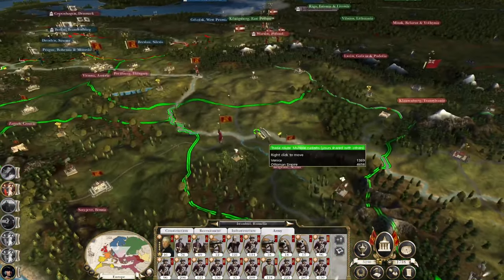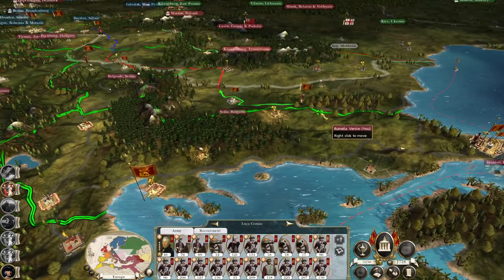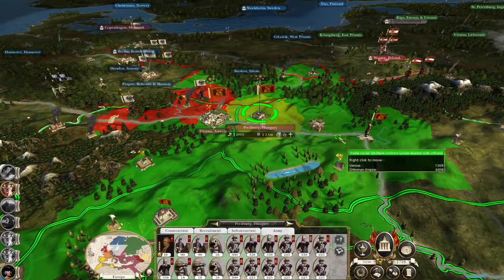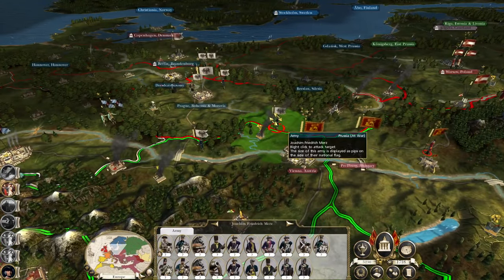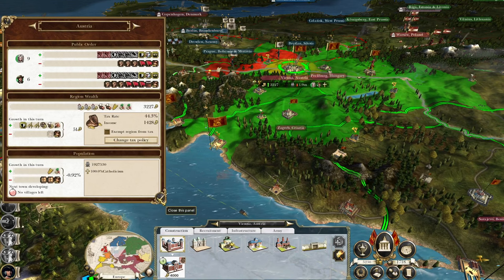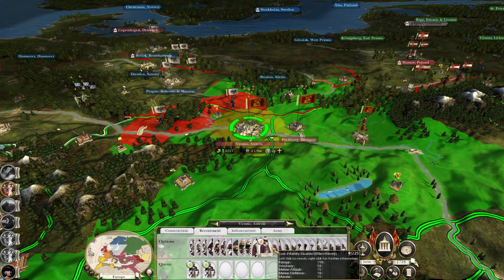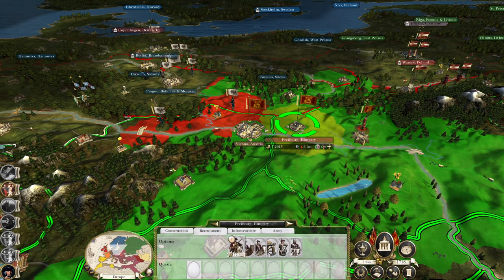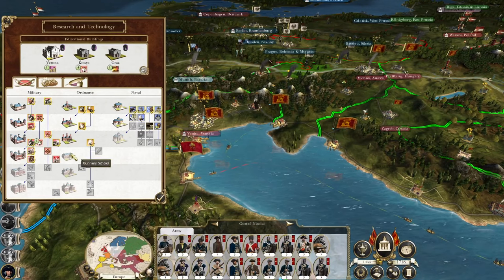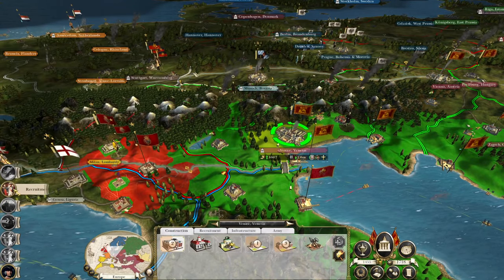In which case we can cancel this recruitment — it's not great to give them so much technology, but it does mean we can somewhat shorten our lines. One more turn, then we're in position — then we can potentially take the war to the Prussians. That would definitely be a good idea. I'm concerned about Vienna's public order, so I might preemptively recruit some dragoons and some infantry if we are going to push, because we just need to do some damage to them. Two turns until it's done.